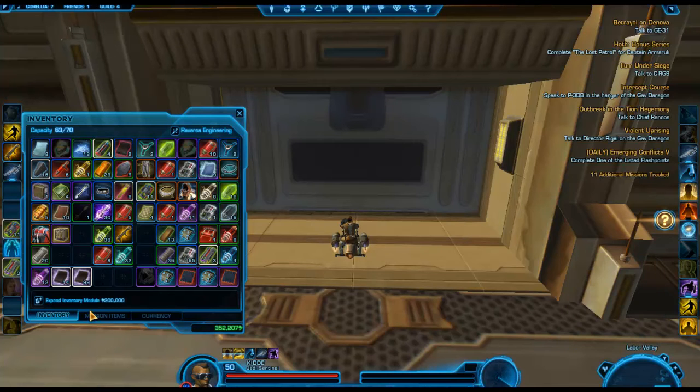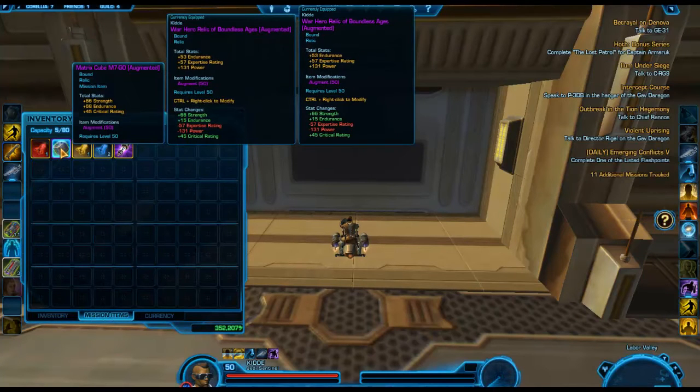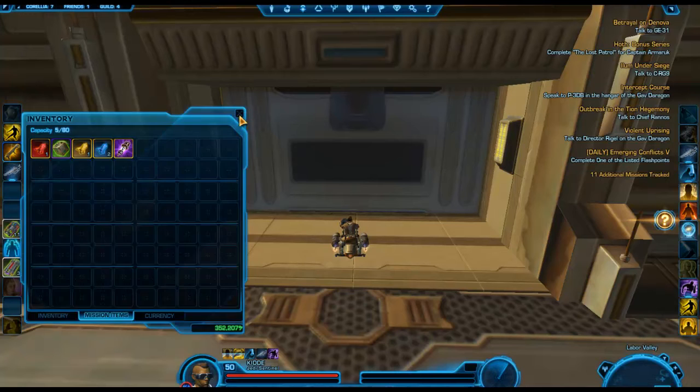Let me show you real quick — like this. All three Datacron matrix shards gave me the matrix cube, which is the MK7: 66 strength, 68 endurance, 45 crit. For sentinels, that would be better.